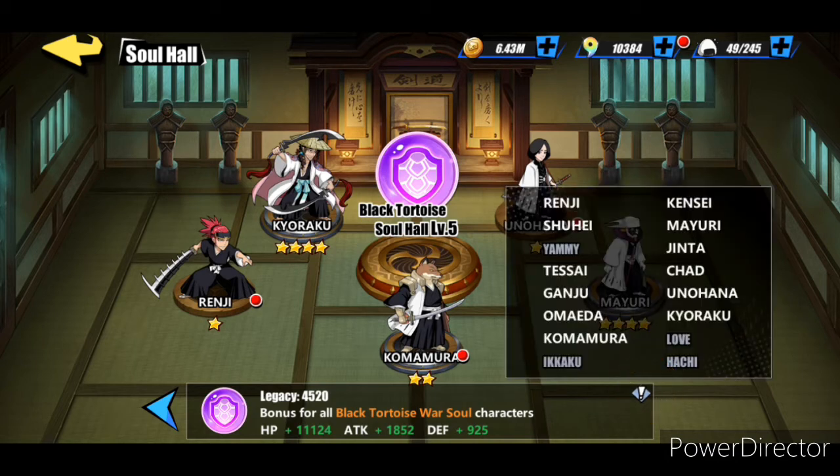The characters I'm going to go with: Unohana who's going to be your heal and rage buff, Tessai who's going to be your reflect damage and attack debuff, Kensei who's going to be your self-heal block and taunt if it procs. For the back row we're going to go with Mayuri who's going to be your poison attacker and paralyze, Komamura who's going to be your high HP attacker and low HP tank, and Kyoraku who's going to be your attacker and self-heal.